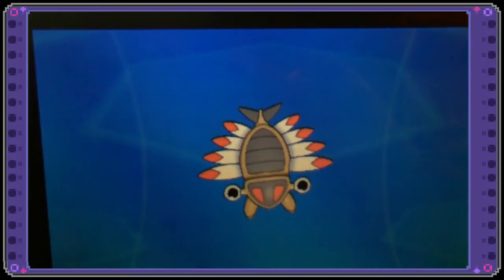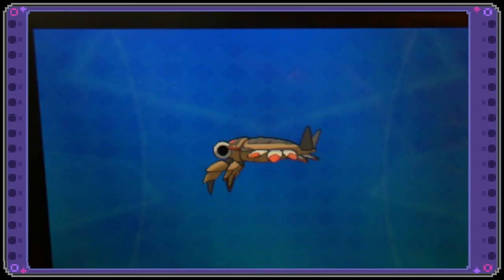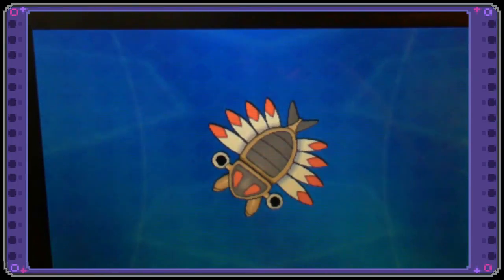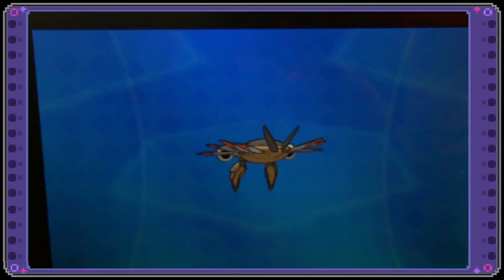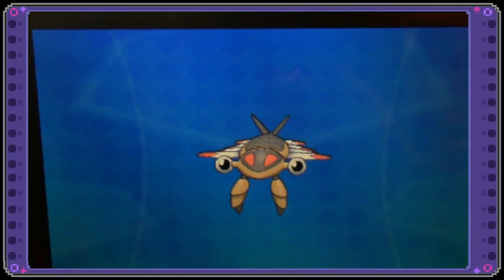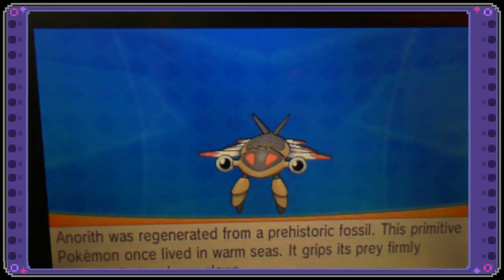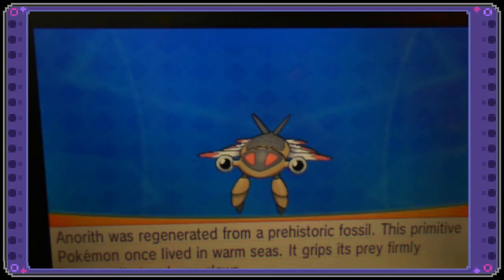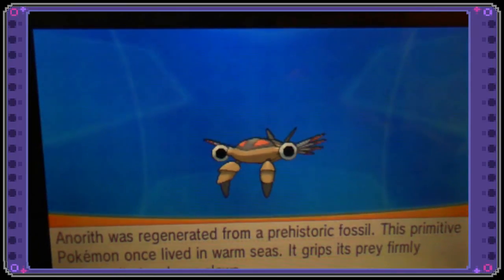There's the shiny — his eyes just follow you, they're like little balls and the black is so weird. The more I look at it, it's a really creepy little Bug Pokémon — it looks like something I would squish in my house! He's more adorable when he evolves though. The Pokédex says: 'Anorith was regenerated from a prehistoric fossil. This primitive Pokémon once lived in warm seas. It grips its prey firmly between its two large claws.' That doesn't haunt your nightmares at all if you're afraid of bugs like me!